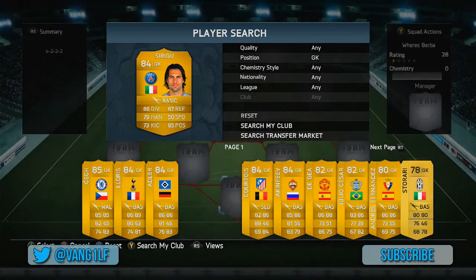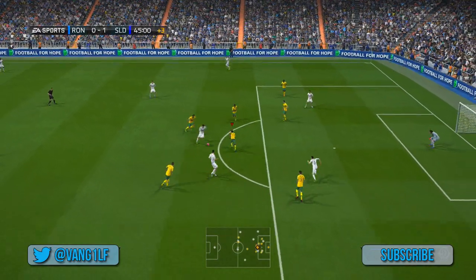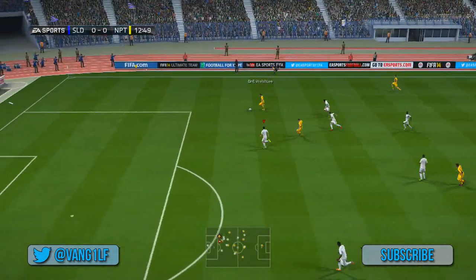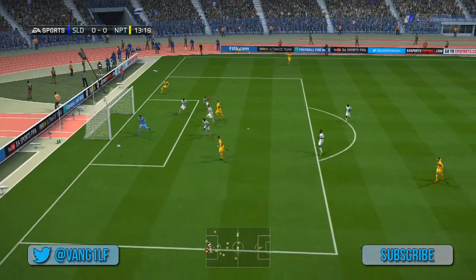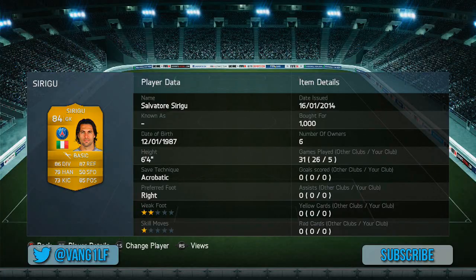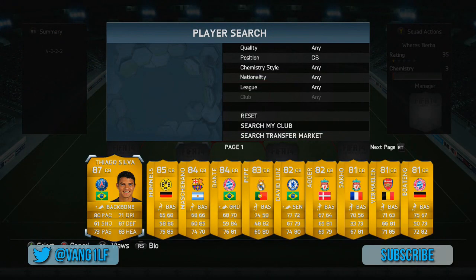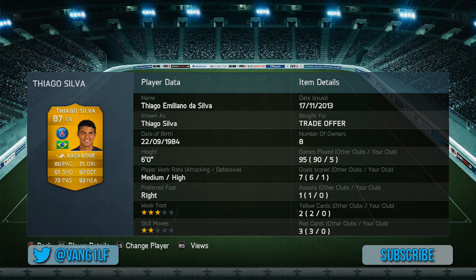This squad costs around 50k and there's only one player that I would change in the entire squad, and it is this man right here — the goalkeeper, Salvatore Sirigu. I really did not like him. I would rather have used Mandanda, but there was just something about him — he kept letting in the most ridiculous goals, near post, really really weak, with little power shots just flying past him. It's so frustrating.